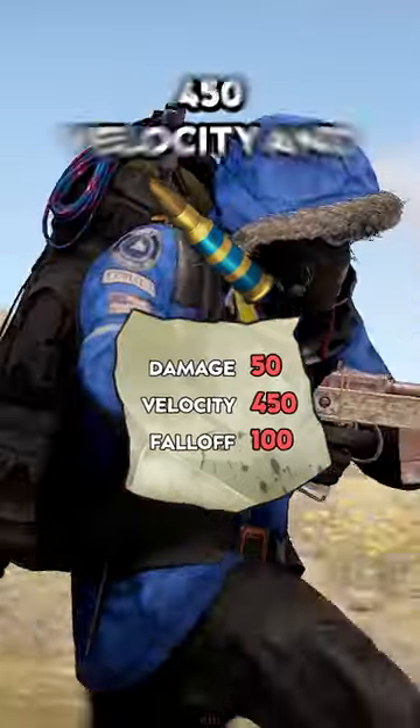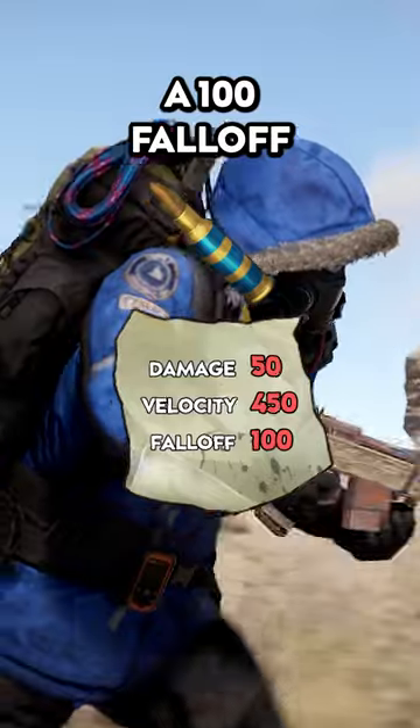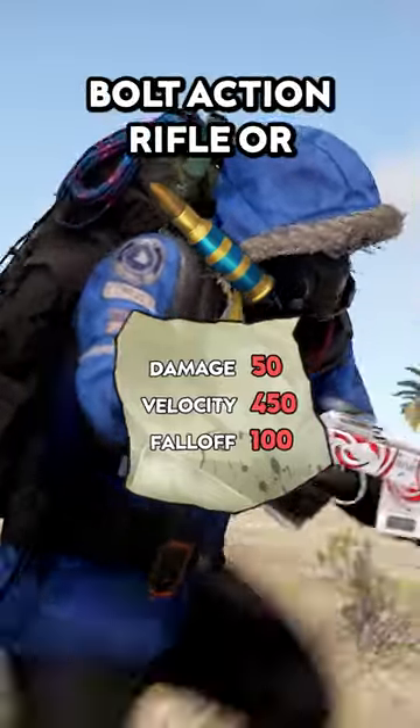The high-velocity ammo still has 50 damage, but has 450 velocity and 100 fall-off. HV ammo is typically best for the bolt-action rifle or the L9.